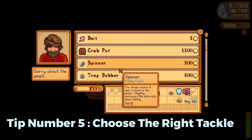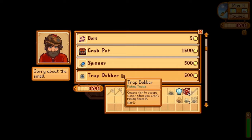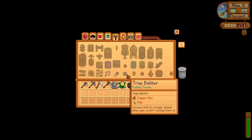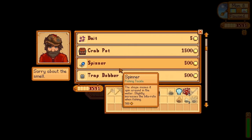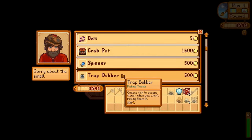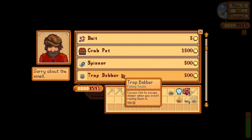Tip number 5 is to choose the right tackle. Once you obtain the iridium rod, you can attach tackle to your fishing rod in addition to bait. However, not every tackle option is equally useful. The barbed hook is among the less effective in my opinion, as it only works with fish that are already easy to catch. Some of the better options include the cork bobber, which increases the size of the fishing bar, essentially raising the player's fishing level. This is especially useful at lower fishing levels when the bar is smaller.